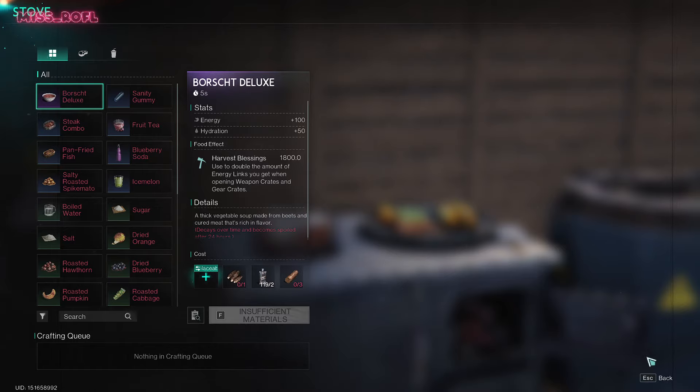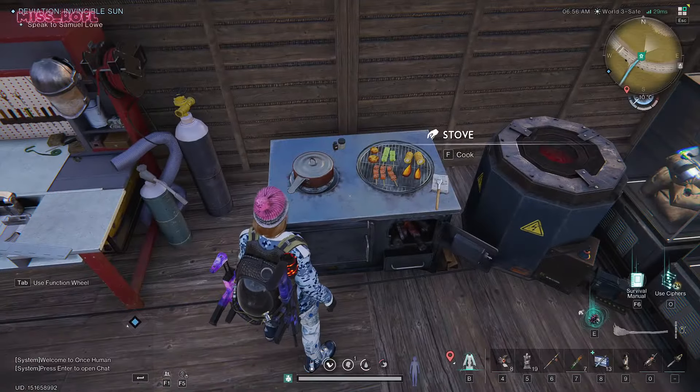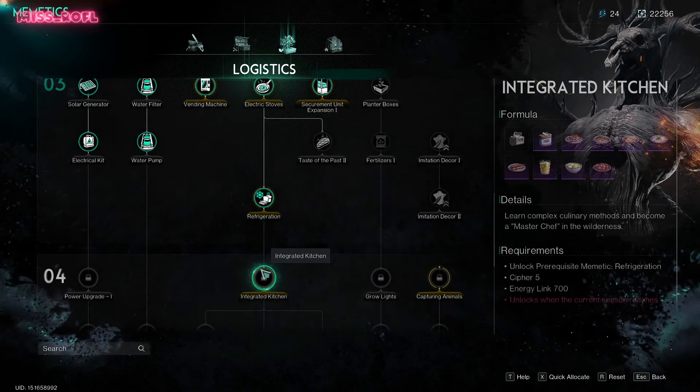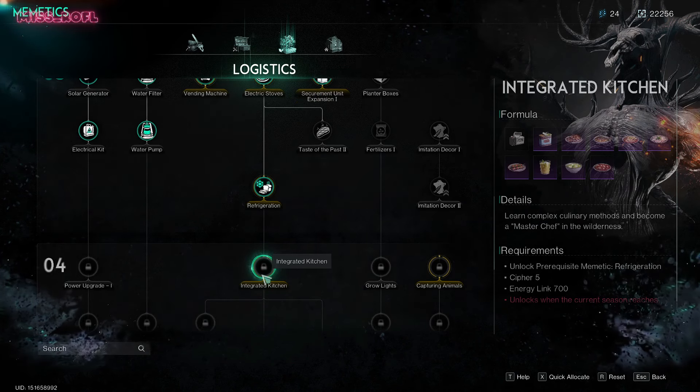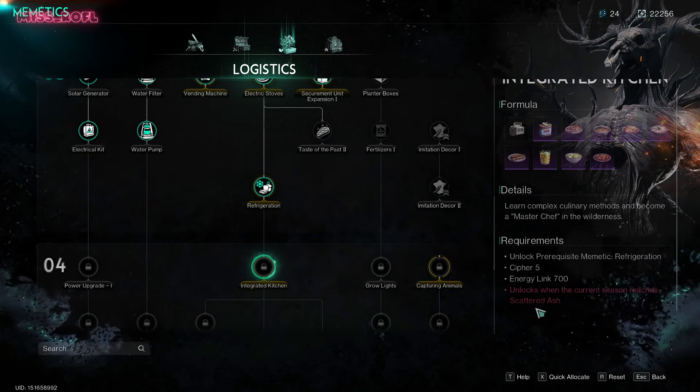To be able to cook this recipe, I'll have to upgrade my stove to the Kitchen Set. I won't be able to do it now — I'll be able to unlock this memetic as soon as my scenario reaches the Scattered Ash phase.